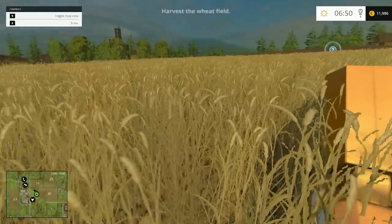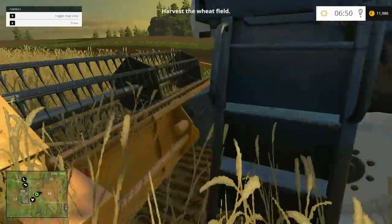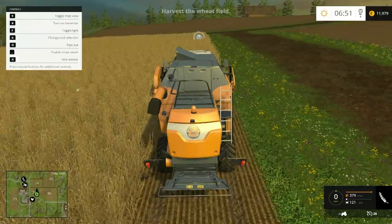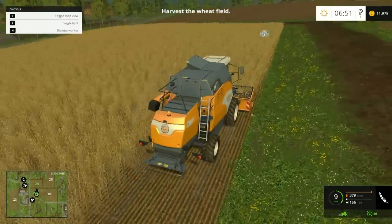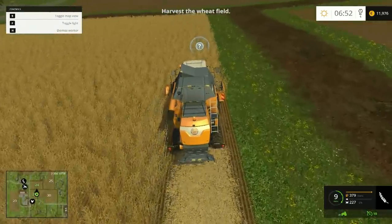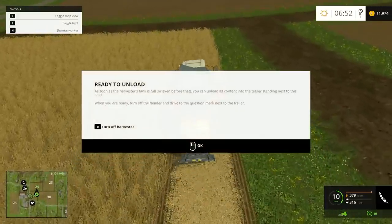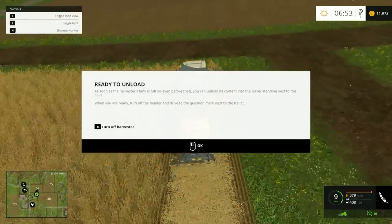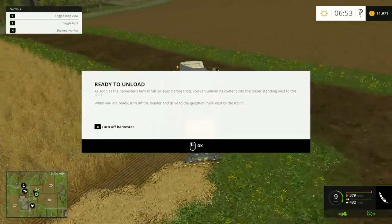Let's just get out and have a look. The wheat doesn't look too bad - mind you, I only have the graphics on medium. Ready to unload as soon as the harvester tank is full, or even before that. You can unload the content of the trailer standing next to this field. When ready, turn off the header and drive to the question mark by the trailer.